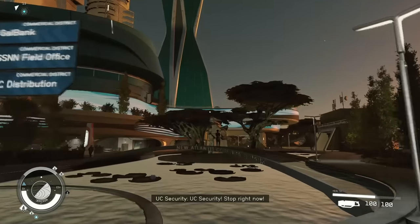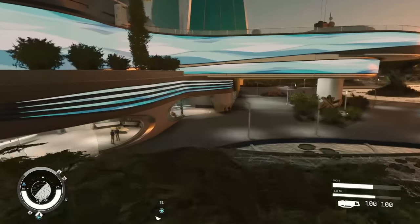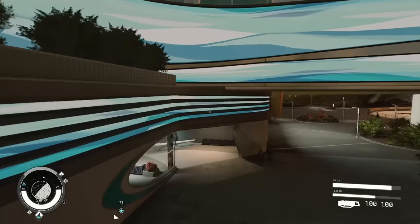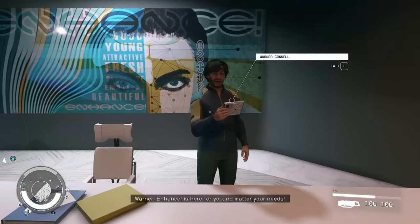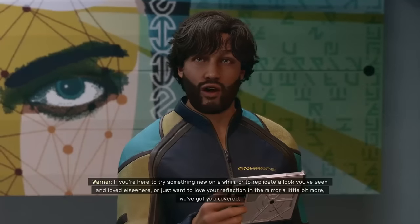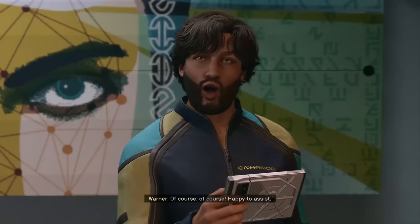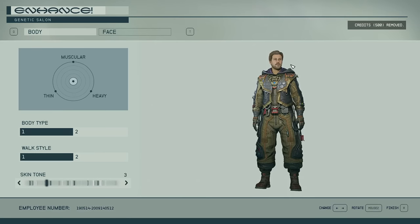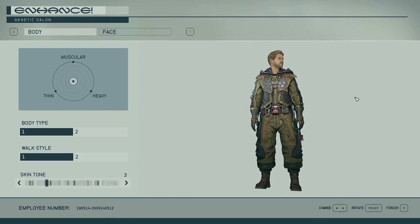In the Commercial District, head all the way over to the back to Enhance. This is a location that can be found in various places throughout the galaxy. What Enhance does is basically anything for 500 credits — you can change your appearance. You cannot change your traits, but you can change everything about your appearance, and there's no limit to how many times you can do this. You can do it as many times as you want at any location.